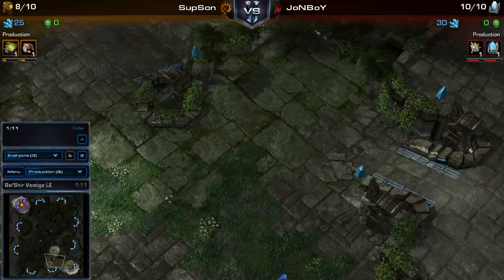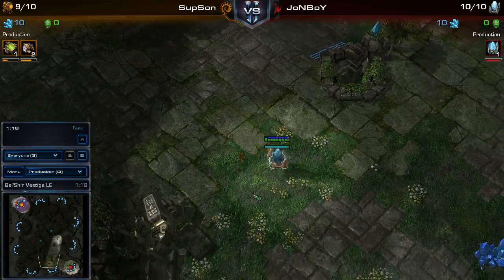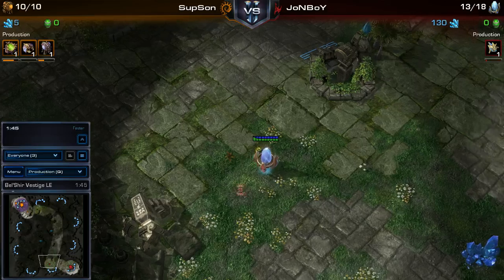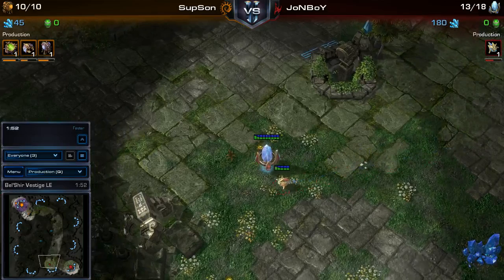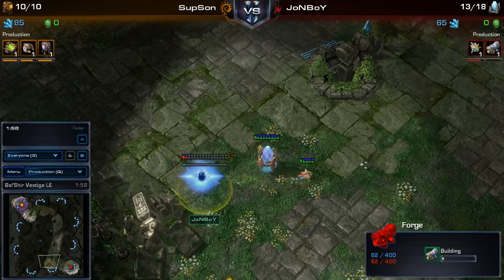One thing about this map is the choke for the natural is quite wide. It's really hard as a Terran player to wall this off, so you can't really go for a CC first. It's hard to protect when you're trying to do a one barracks fast expand. But since this is a Protoss player, and he's already sent out a pylon out there, he might think about going for a Forge fast expand, walling it off with some buildings. The choke is pretty wide, but the Protoss player has tactically put down that pylon, so that should do the trick.